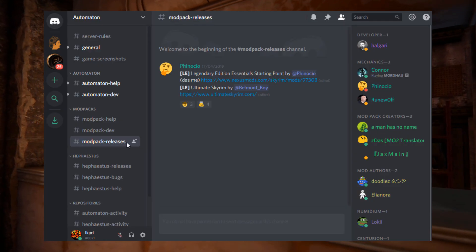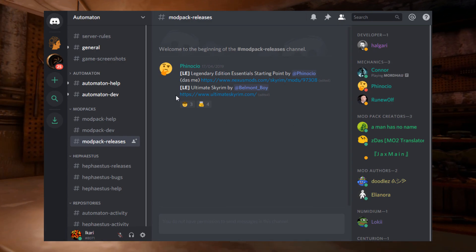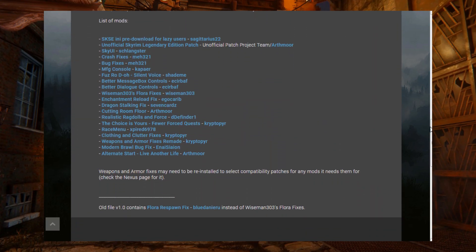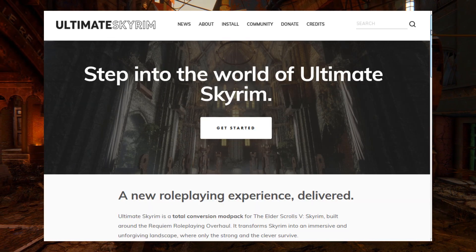From what I can see, only two for Skyrim Legendary Edition. One of those is actually just a collection of essential mods like Sky UI, some fixes, and so on. So that actually makes it only one practical pack so far, which is Ultimate Skyrim.